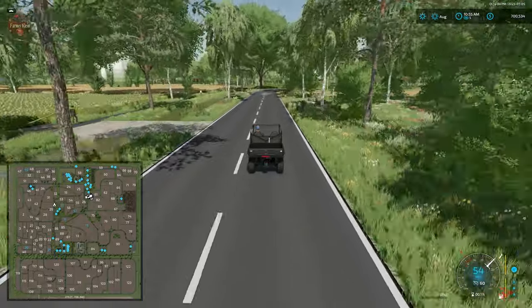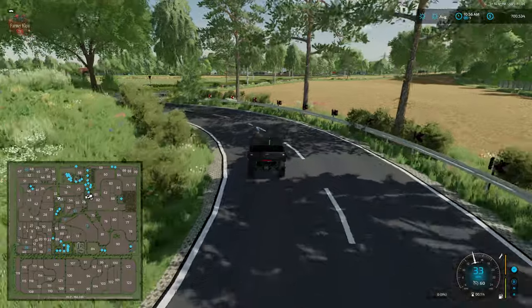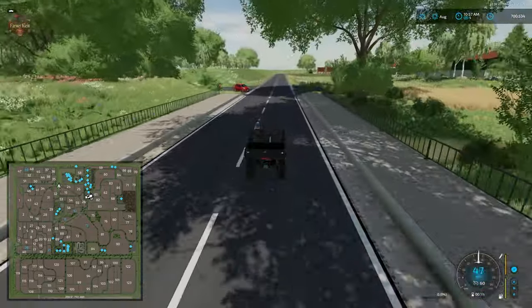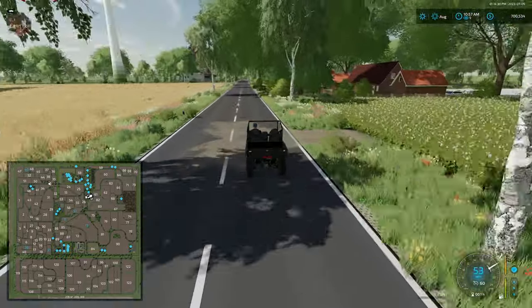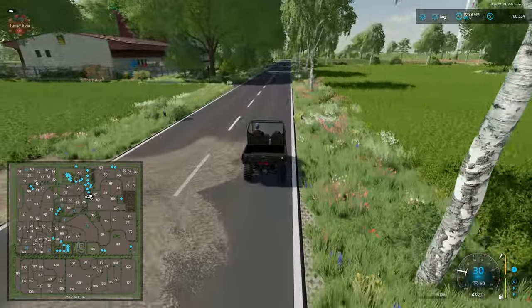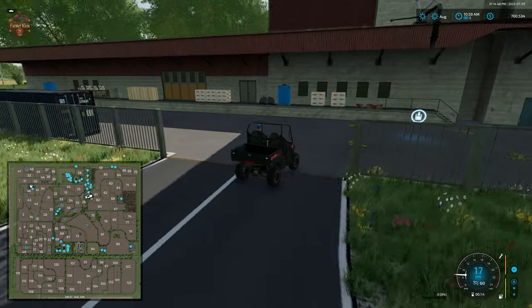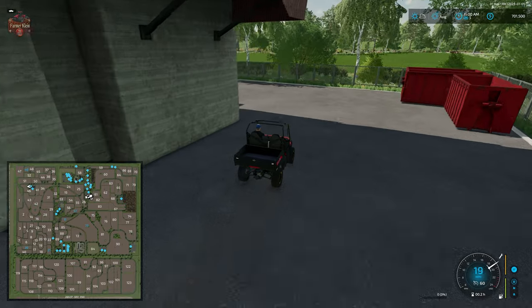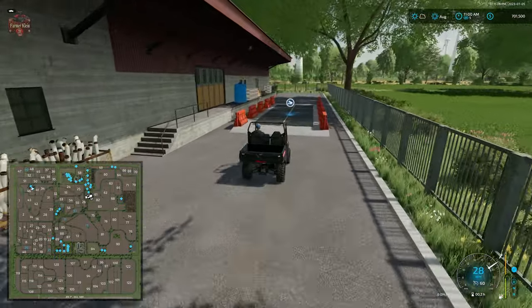Making our way back up north to the sell point and buy point located by field 46 — this is going to be a grain sell point as well as a buy point for lime, fertilizer, and seed. We are sitting at $700,000, so let's just see when we tick over if we get money. We are earning money — we're at $701,000 — so we do appear to earn some money from those wind turbines.